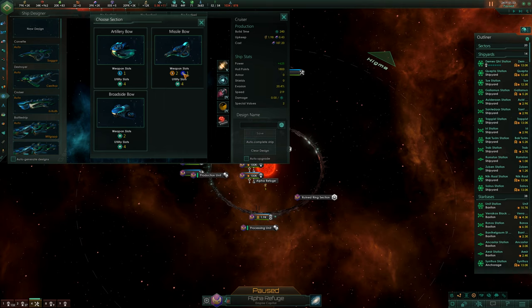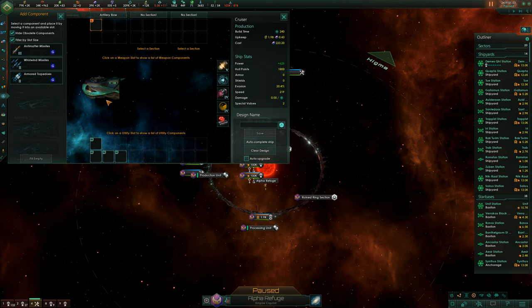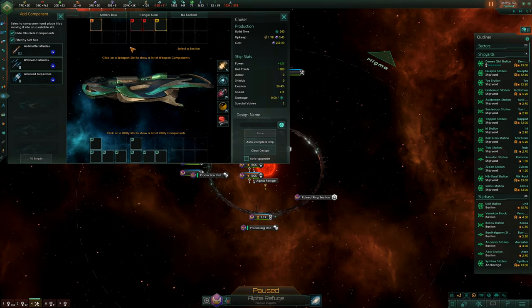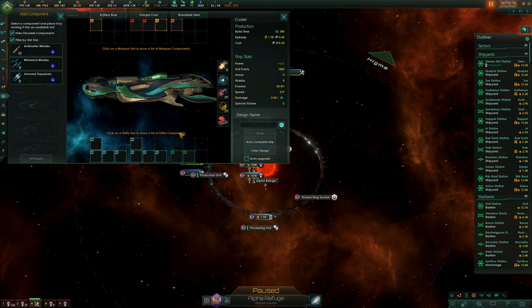We want something good at destroying smaller craft. Smaller weapons deal more damage over time, while larger weapons tend to focus damage on a single ship. We're going to go with a hangar core — medium size. It's not the biggest ship possible, but it's nice and simple.